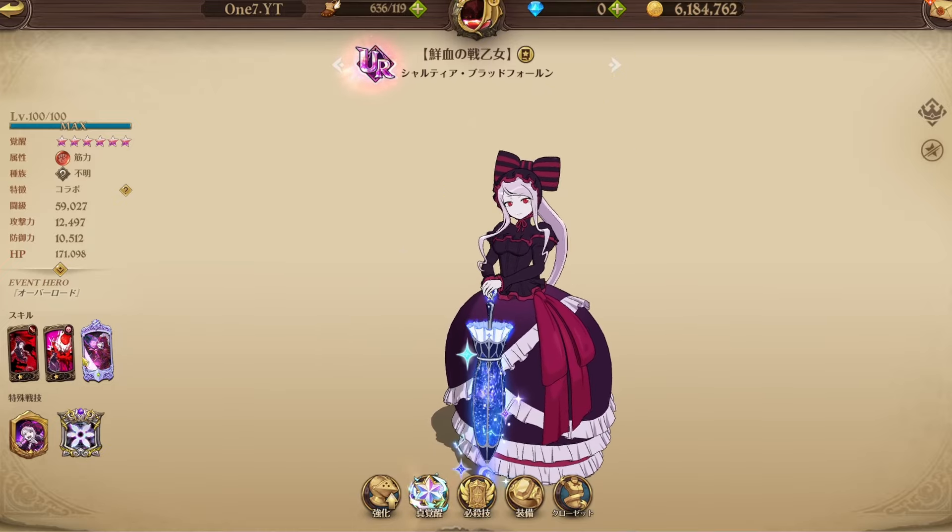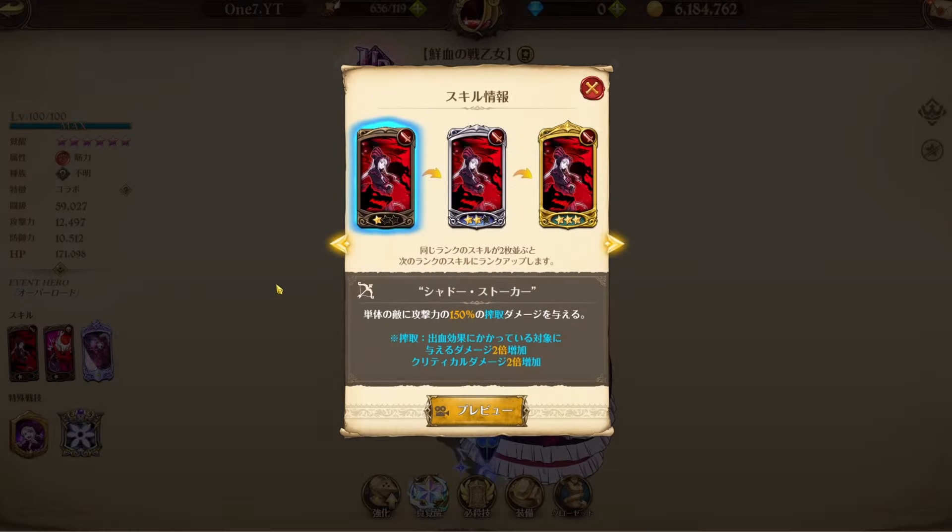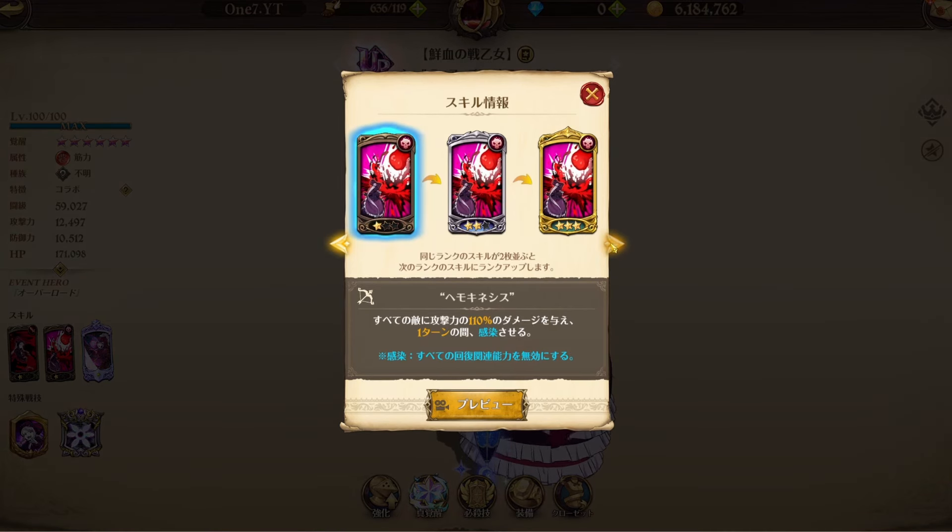First, her single target attack inflicts exploit damage equal to 150% of attack on one enemy. Exploit is actually pretty insane: two times damage dealt and two times crit damage against bleeding targets. Her AoE inflicts damage equal to 110% of attack on all enemies and inflicts for one turn.